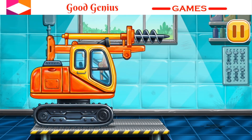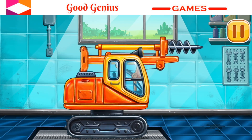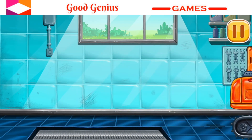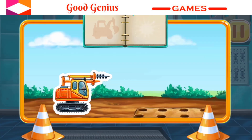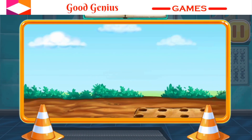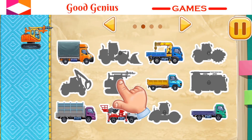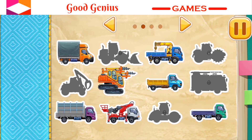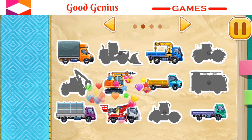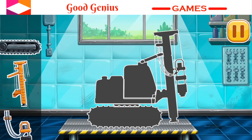Let's paint over the discolorations. We did it. Build your own vehicle park. You're doing really great. We have to assemble the piledriver. Complete your trucks.